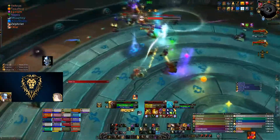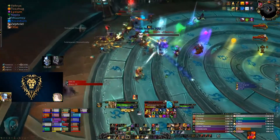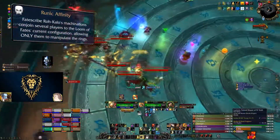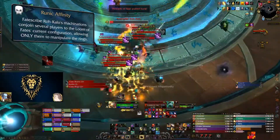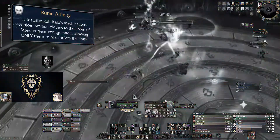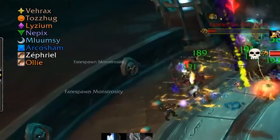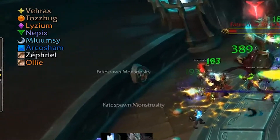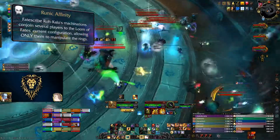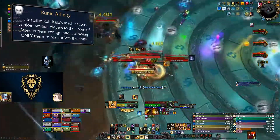The second major heroic change is Runic Affinity, which is likely going to be the most PUG-unfriendly mechanic of the entire raid. When Phase 2 starts, every time the Fatescribe activates the Loom of Fates, a few players will be chosen and receive the Runic Affinity debuff. This will allow them, and only them, to manipulate and rotate the rings, so your entire roster needs to be ready to do the rings properly. I recommend placing different markers on all rings, then using a WeakAura — linked in the video description — that assigns debuffed players to those raid markers so they can immediately go to their assigned ring and start rotating it. Rotating counterclockwise is not necessary most of the time, but if needed, backup players without an assigned raid marker will need to come and help.